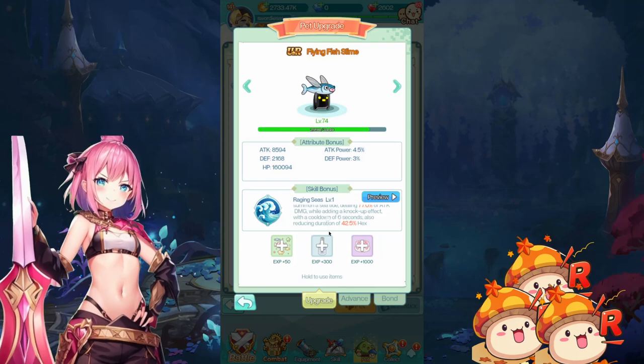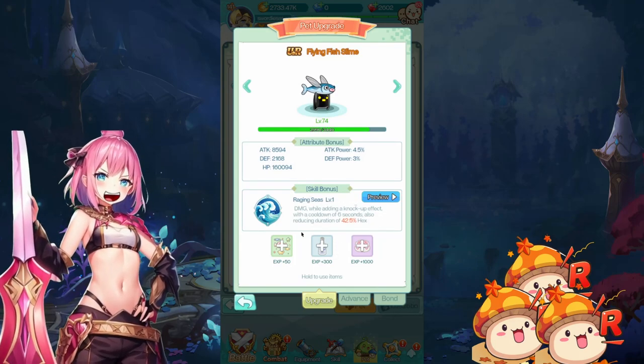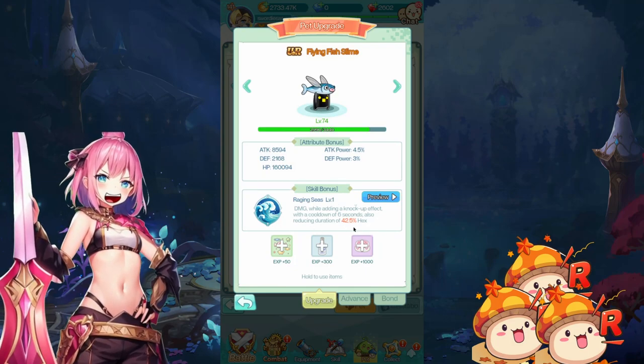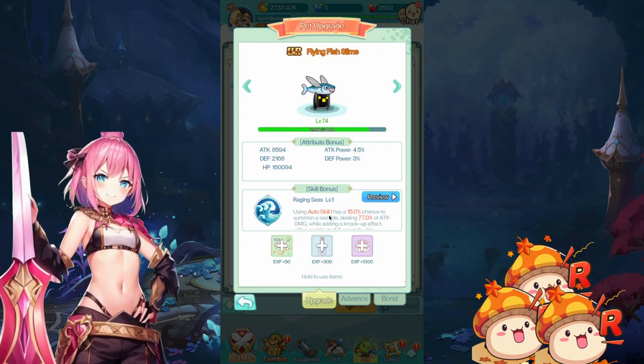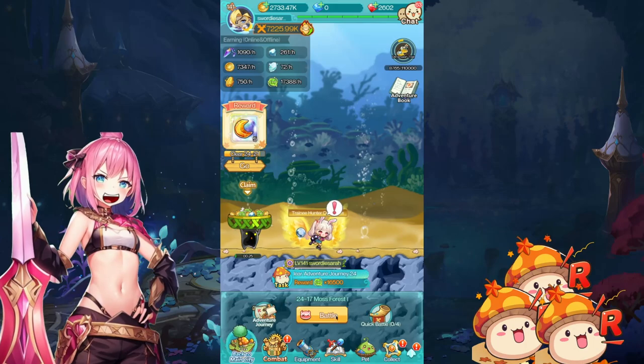We got it to level 74. This is a level 1 skill — there's a chance to summon Seatide. It says: reducing duration of hex. There are two meanings to this. One is that it just straight up reduces the duration as long as you have this Flying Fish Slime out, which is quite helpful. Or that when you proc this, it will reduce the duration of the hex that's currently on us. Let's put it to the test.